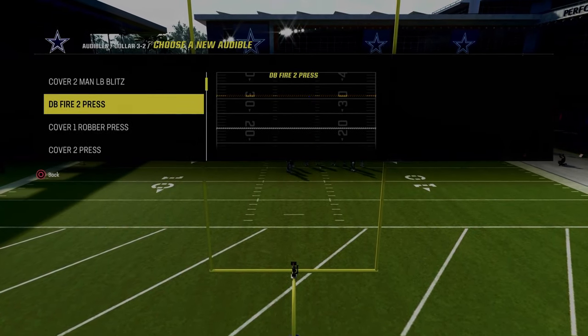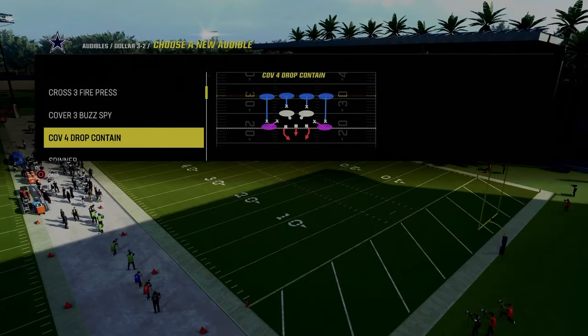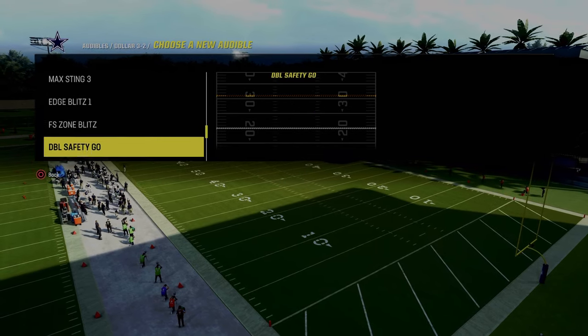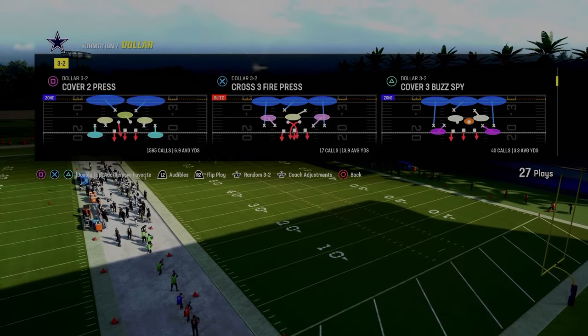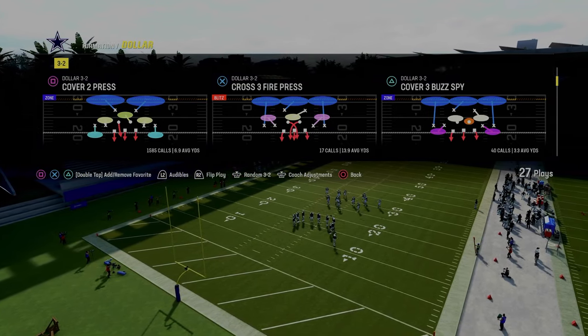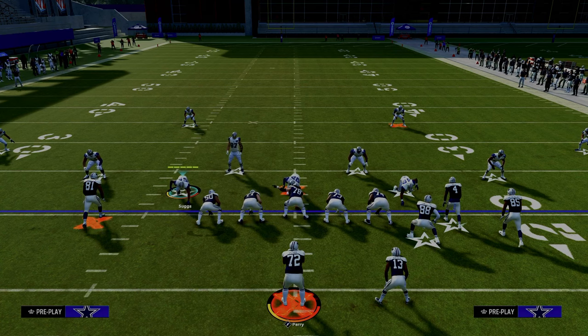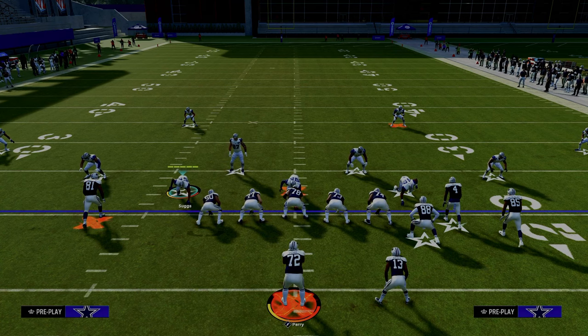The audibles for the defense we're going to be going over are DB Fire 2 Press, Spinner, and Cover 2 Press. On this last one, I like to put free safeties on blitz just to get to it quickly. And then I'm going to be basing out of Cover 3 Buzz Spy — this is the $3-2 formation in the multiple defensive playbook. If you want my entire dollar defensive ebook, it's linked in the description below.